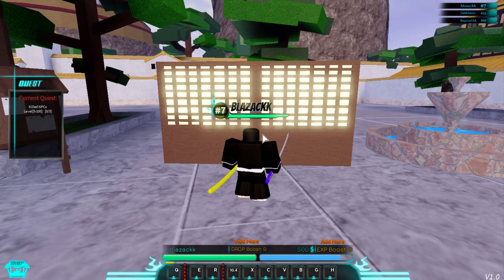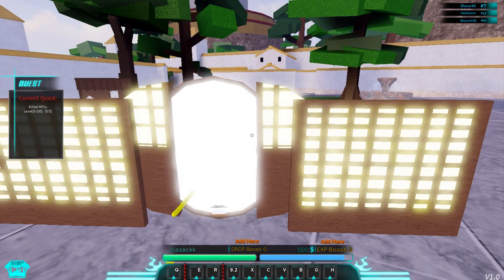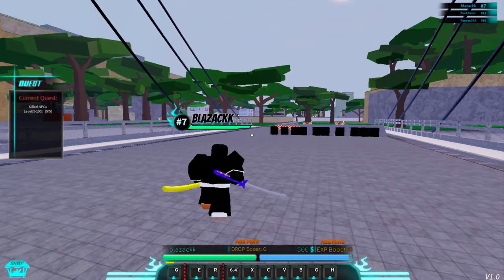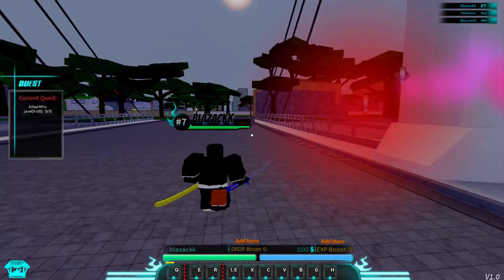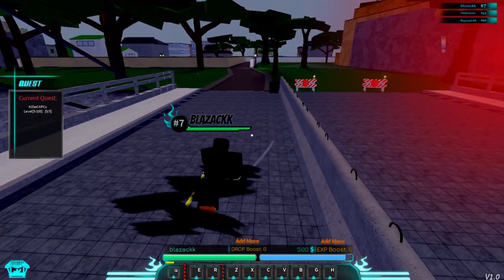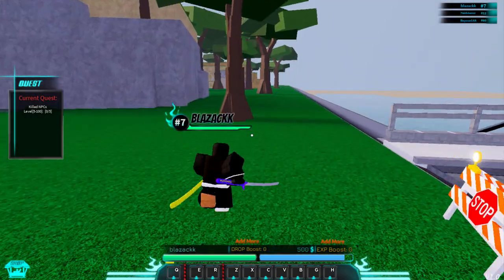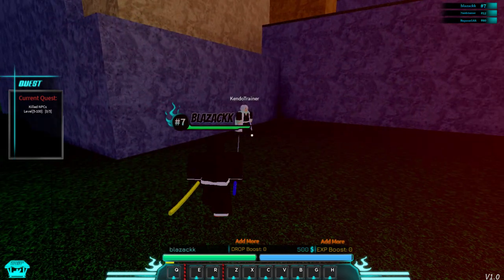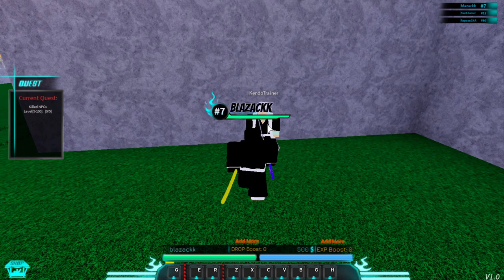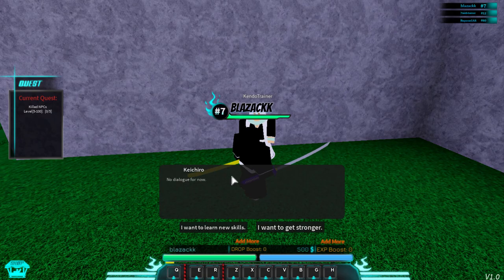After you get your quest, open your Senkaimon or Garganta and head to the World of the Living. If you press J again here you can see a Hollow and a Soul Reaper. There are also places to learn other skills outside the normal skill menu. From the bridge, come to this NPC — here's the Kendo Trainer. You can train with him to level up. I have zero Kendo kills so I'll need to kill him first.